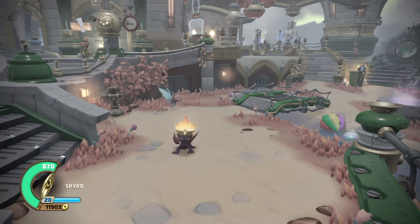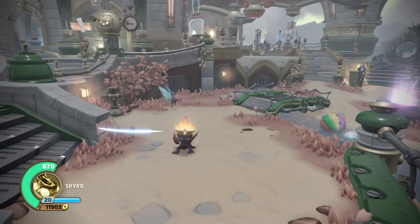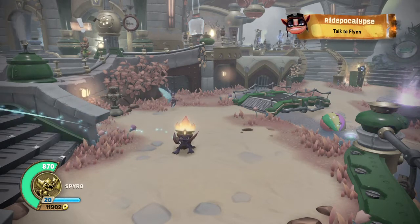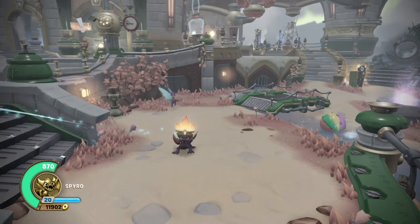Hello, how is everybody doing today? I got three path guides for you this week — one from Trap Team, two from Super Chargers. We're going to start off with the one from Trap Team and we'll get to the last two path guides I have to do for Super Chargers. Then I will be done. Did them all.